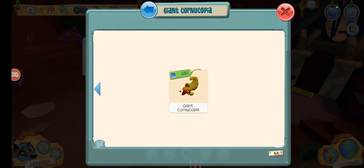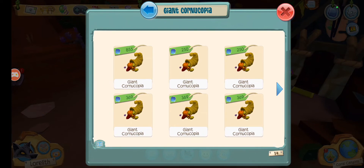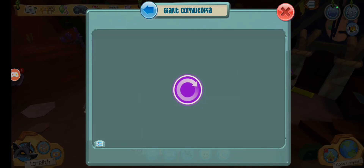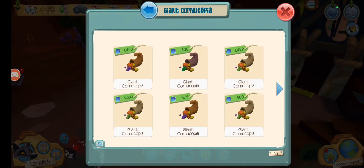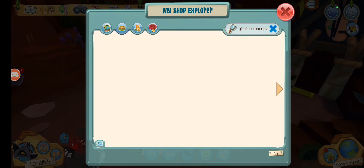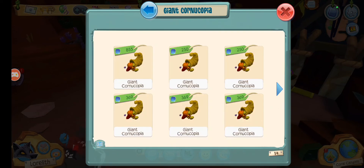I think it probably still matters just because all of these are the same solid goldish color and the other ones are different colors. If you have gotten one of the other cornucopias and successfully traded it, please let us know because these are considerably cheaper.